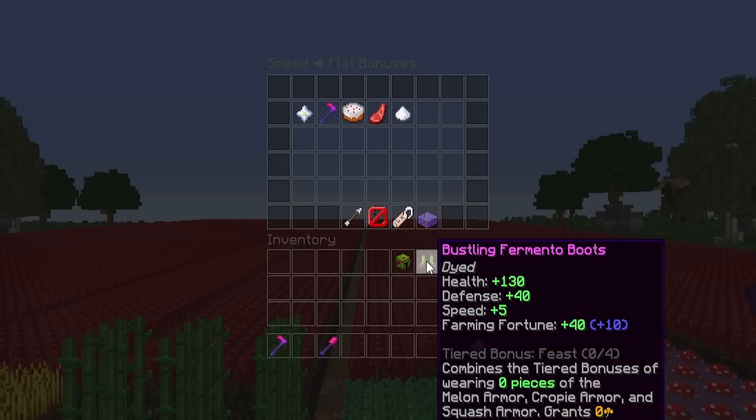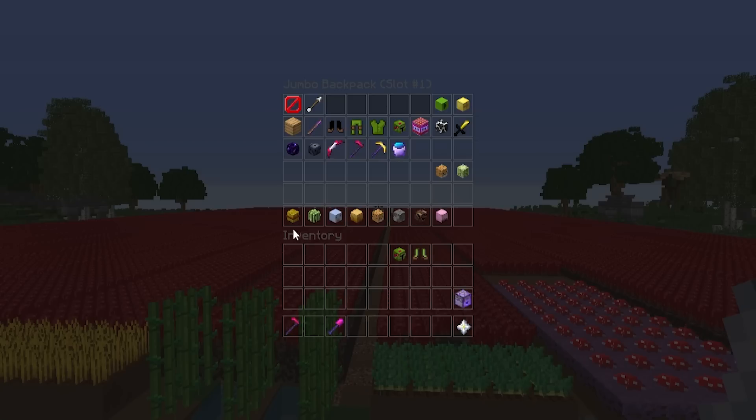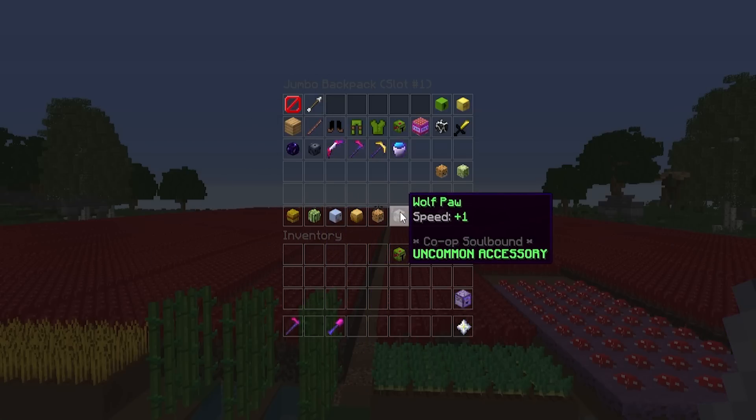However, if you have too low or high speed, you can check your speed stats in your profile menu to see what you can get rid of. If you have too low speed, you can get different talismans to raise it, and if you're too high, you can get rid of some of those talismans.